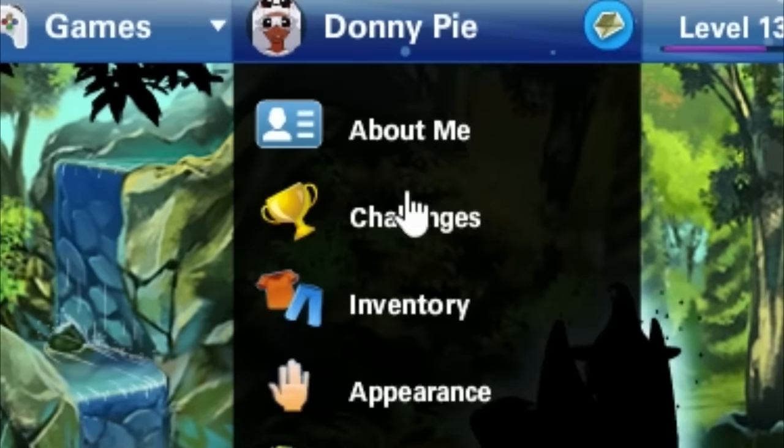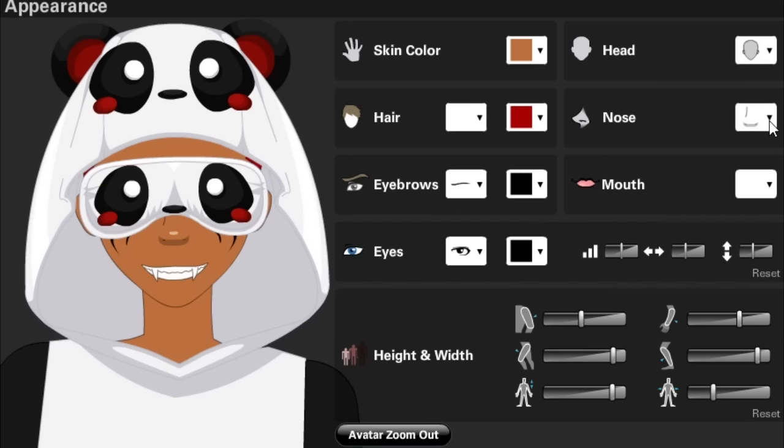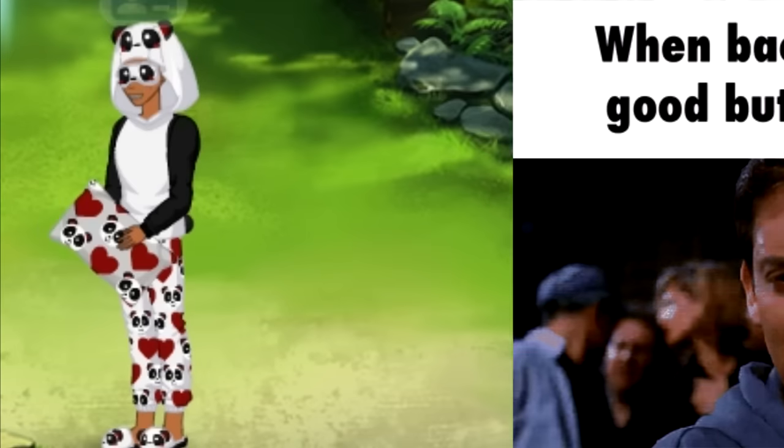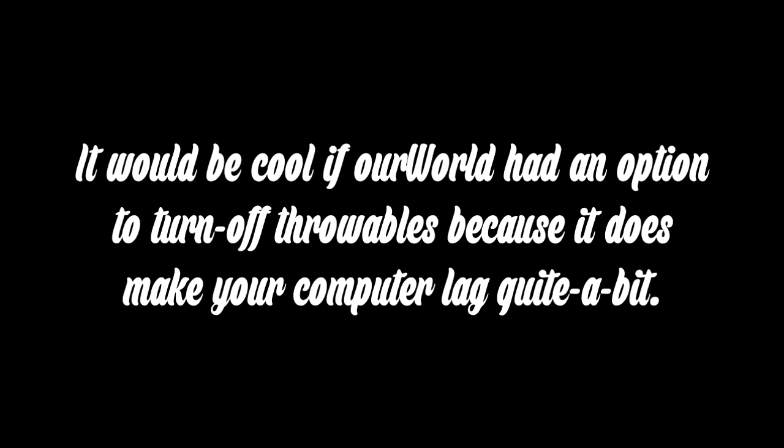A faster way of letting this go away is a simple life hack: go up to Appearance, and in Appearance just go ahead and change your nose. Then once you change your nose, click on it again and change it back to what it was before. And if you notice, my avatar is back to normal.